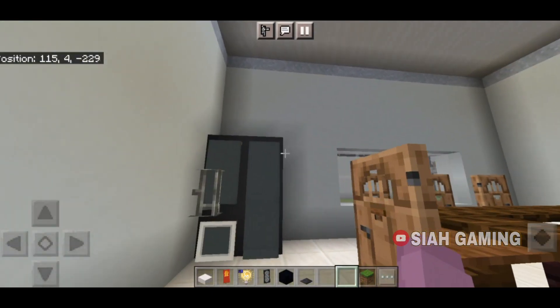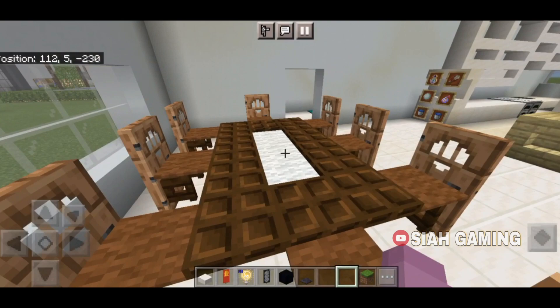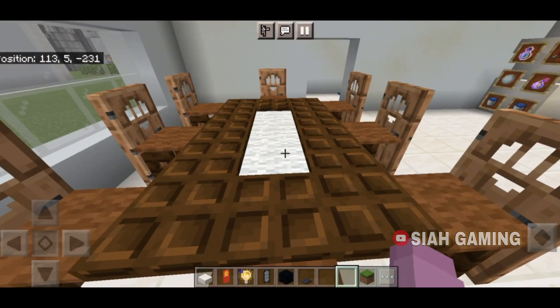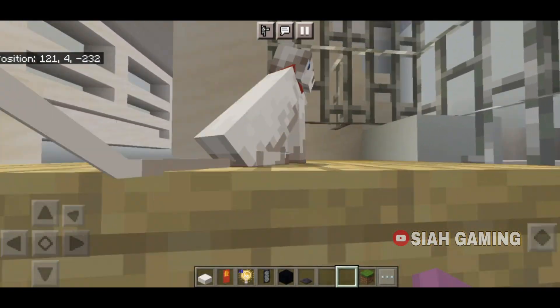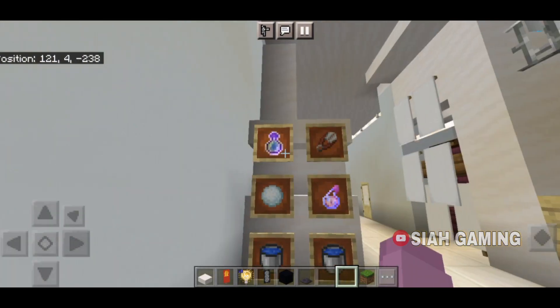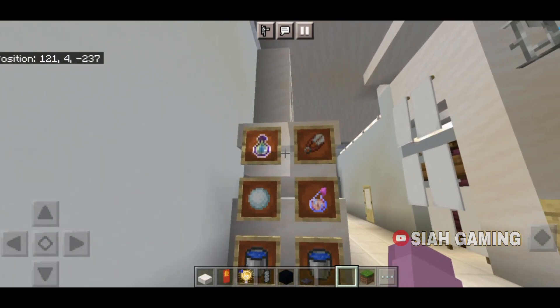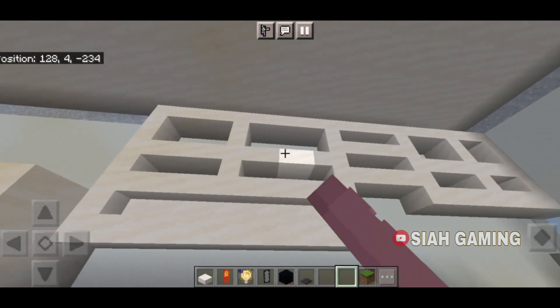Now let's go to the kitchen. Right here is the fridge then the dining table, a desk, then a medicine kit, and here are some shelves.